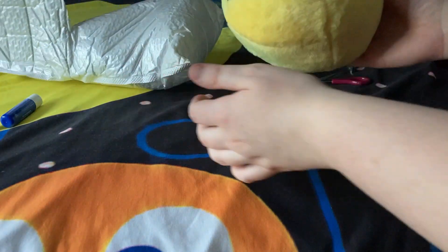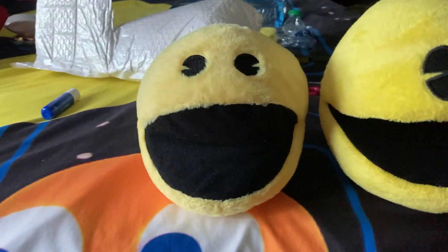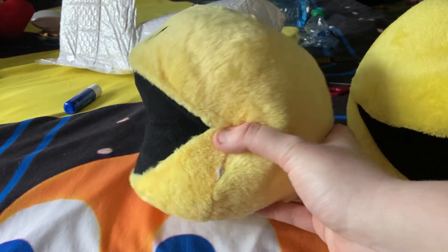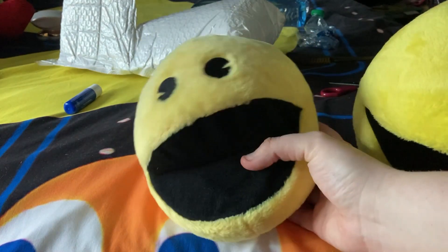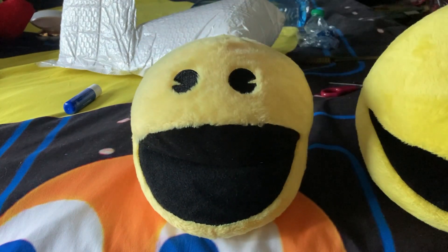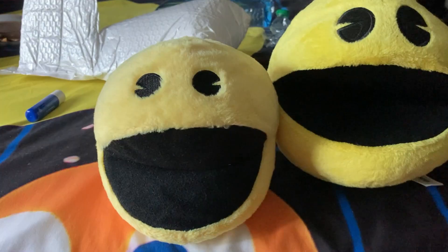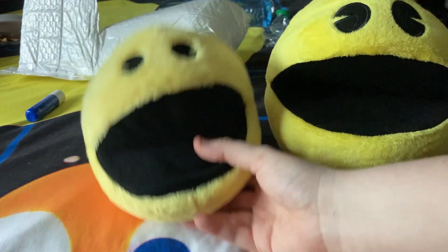I got an old Pac-Man plush. This plush looks exactly like the other one, except this one's modern and this one is 80s-ish. He just has smaller eyes, a slightly lighter yellow, and his mouth is all the way to the side. He's really cute — it looks like a 1980s plush, which I've never seen before. I'll try to find more plushies like him on eBay.